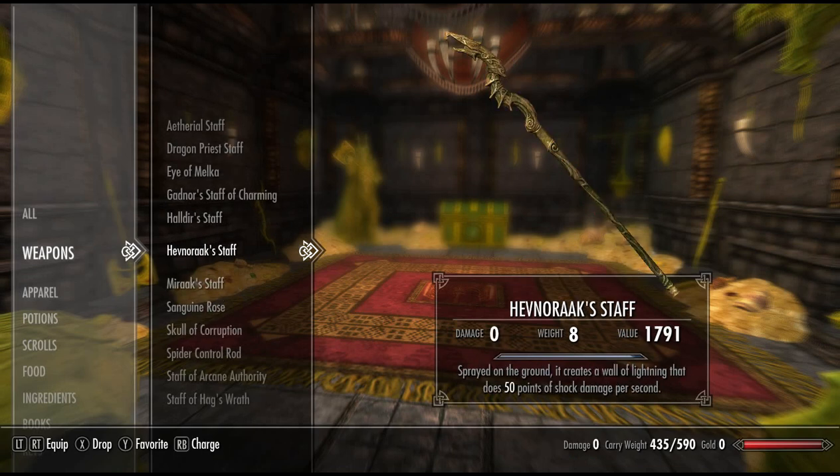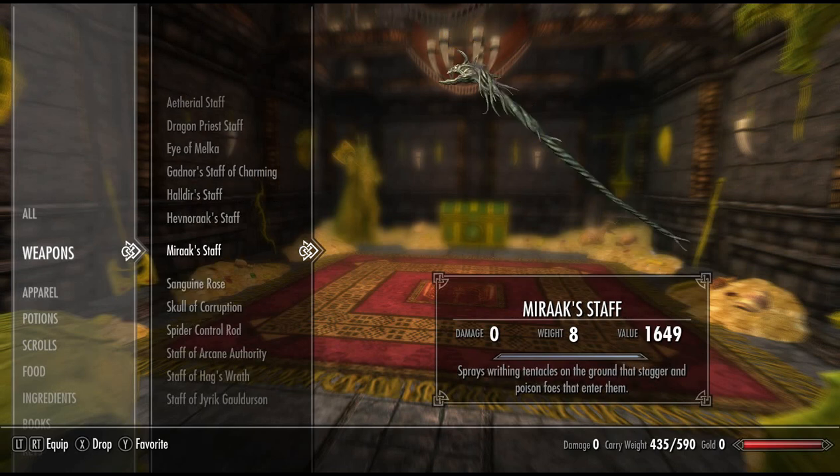Next up, we have Hevnodax Staff. Sprayed on the ground, it creates a wall of lightning that does 50 points of shock damage per second. This is again a very powerful staff if you just want pure straight up damage. Next, we have Midax Staff. Sprays whirling tentacles on the ground that stagger and poison foes that enter them. Very cool — it almost acts as a blockade. If you spray it on the ground between yourself and an enemy, the enemy cannot pass it with ease. They will eventually get through it, but it will stagger and poison them, so it does damage as well.